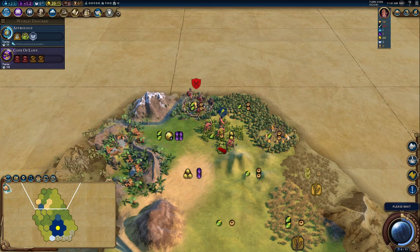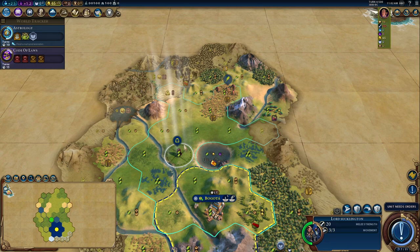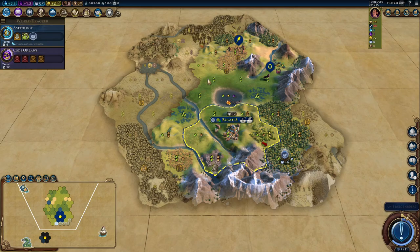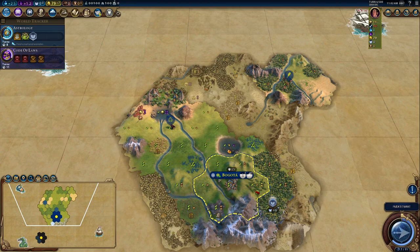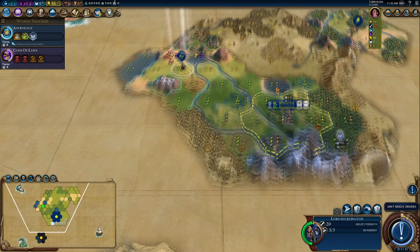There's a barb encampment and a tribal hut nearby, so I would have found something around me at some point. Should we use Lord Sucklington to explore? Probably for the best. While he's only on 20 combat strength he's not very good, but the plus-one movement means Lord Sucklington can travel around and see things. I'm actually pretty contained — a very nice safe start, assuming I don't get started next to people. I'm building another warrior; when you've got perfect simultaneous growth and warrior combo you have to go for it.